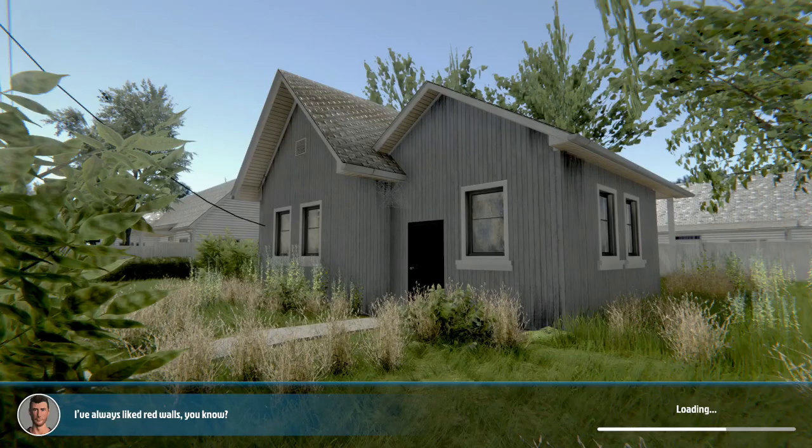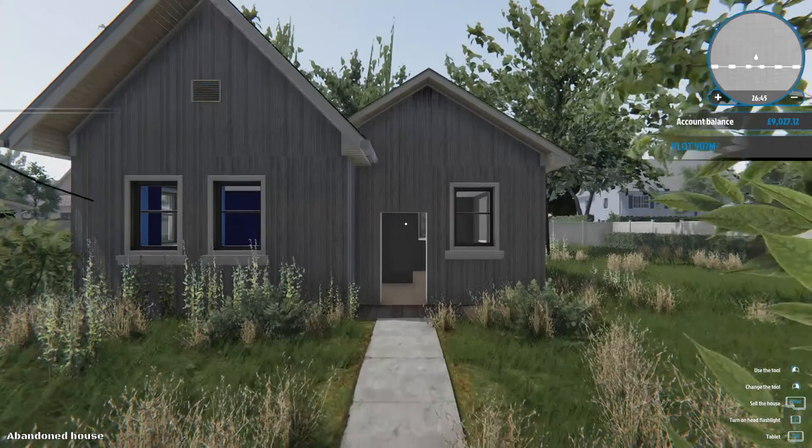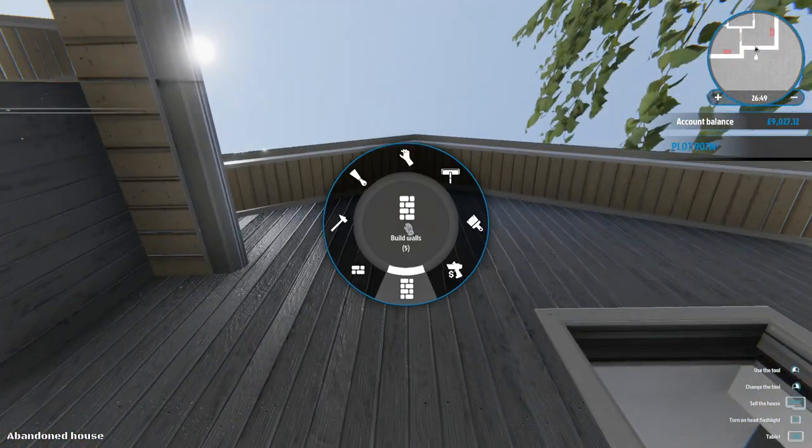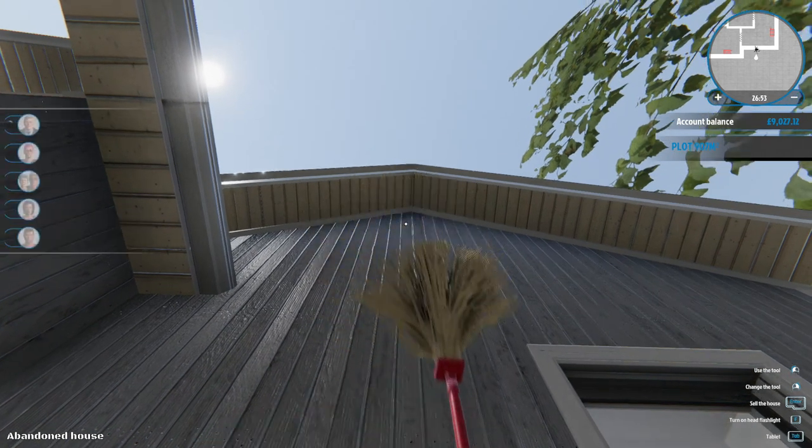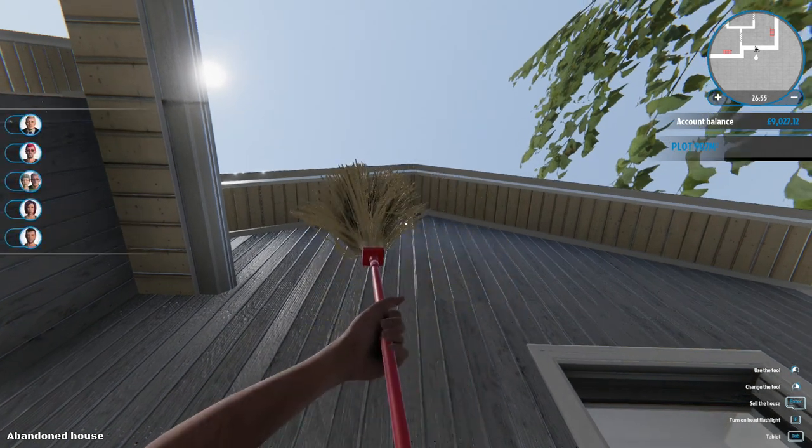Alright guys, I'm Casey and welcome back to House Flipper. I forgot the name of this game for a brief second there. If we look here you can see there's some dirt in the top middle of the house — look at this picture — but we haven't been able to actually get up there. Maybe that is — yeah, you can see the dirt clearly up there. Can we get that?